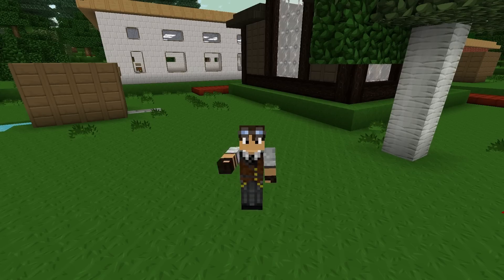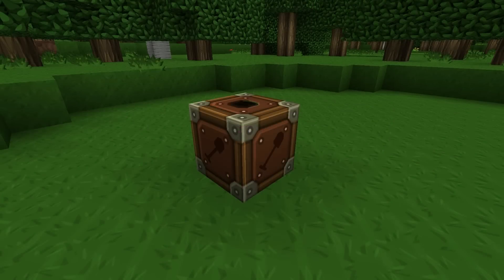Hello guys and welcome back to another episode of How to Feed the Beast in Minecraft. Today, as promised in the last video, we're going to be building a Turbary. The Turbary is another machine from the Forestry mod and its purpose is to automatically harvest the mature bog earth into peat blocks from the peat bog that we made in the last video.